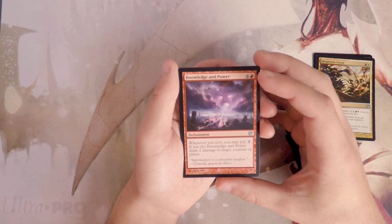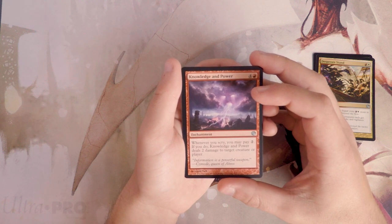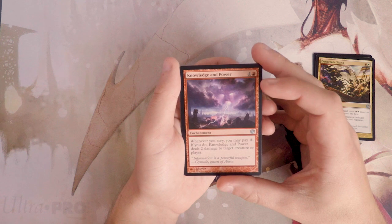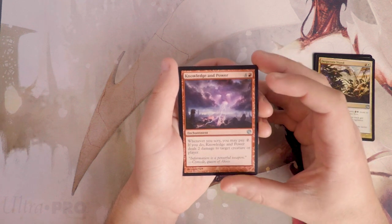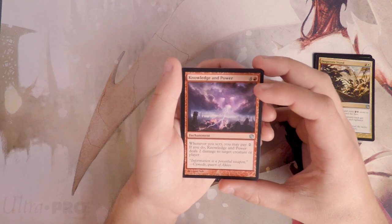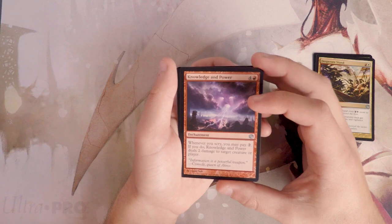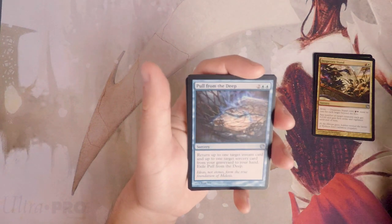Knowledge and Power is an enchantment for four and a red — whenever you scry, you may pay two, and if you do it deals two damage to target creature or player. Theoretically powerful and the art is cool, but scrying is harder to come by when you're drafting and you can't really build around it, so I don't like that card.